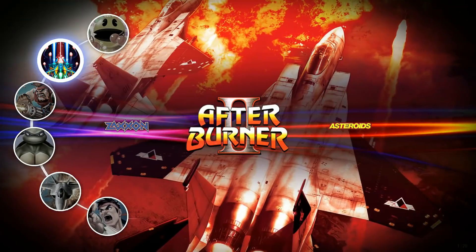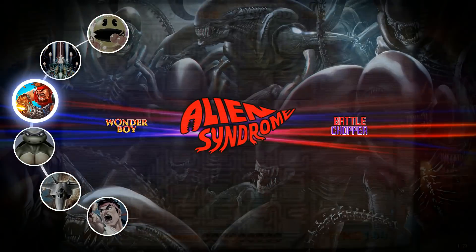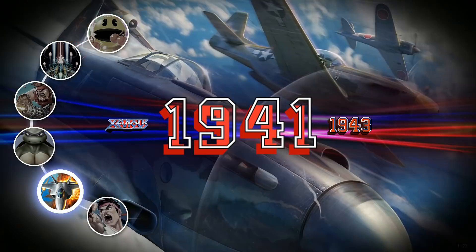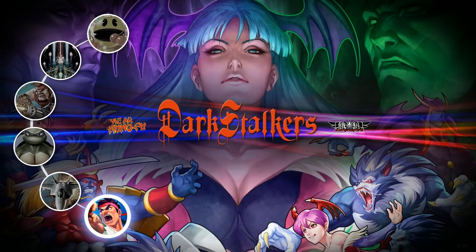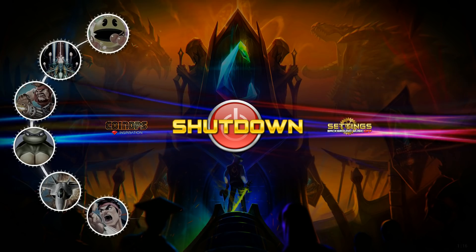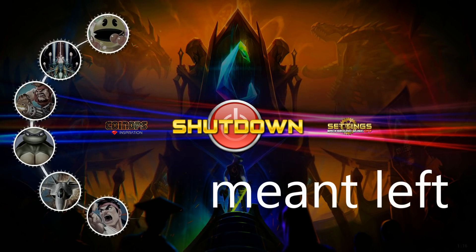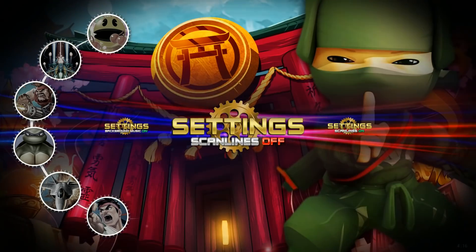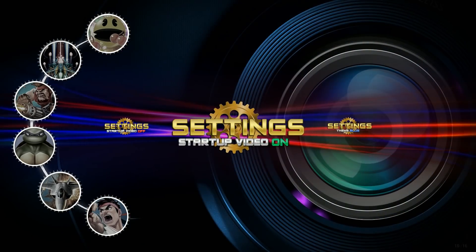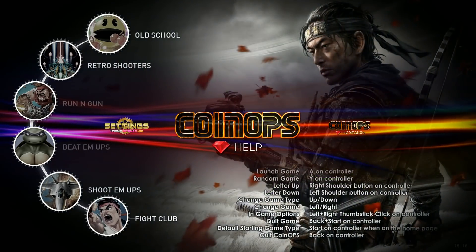The six categories on the left of your screen are old-school, retro, shooters, run and gun, beat em ups, shoot em ups, and Fight Club. There's also a settings option if you go one further down — they kind of hide it, it's not one of those six icons. On the right you have a shutdown option. There's background music, and a couple of different themes: blue, dark, and the one we're on right now which is Spectrum.